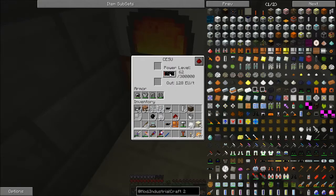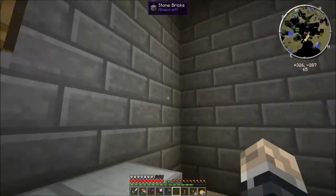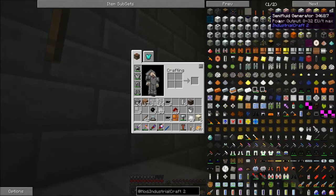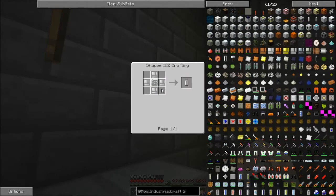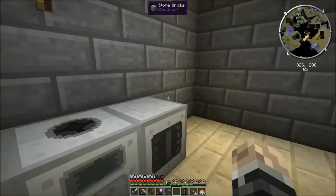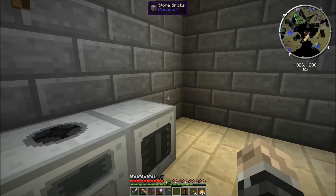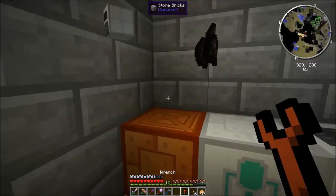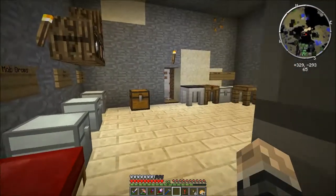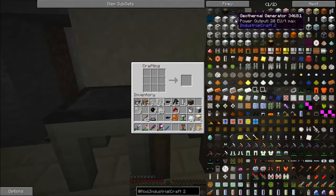So this should charge up our CESU. The extractor is also running, so it's going. What we're going to do is upgrade this to a semi-fluid generator. Why not? Because it outputs more energy.